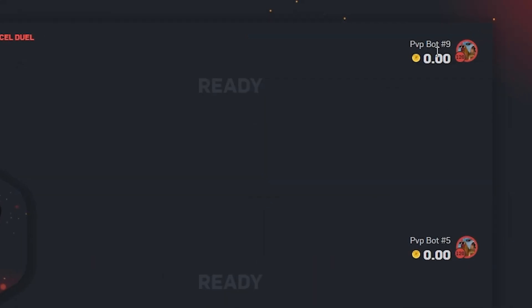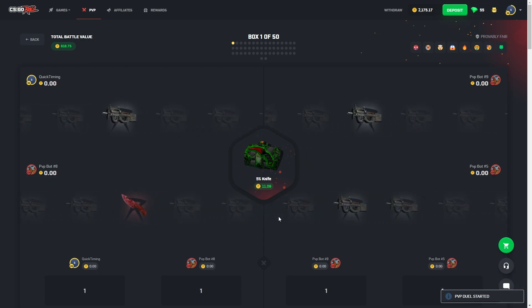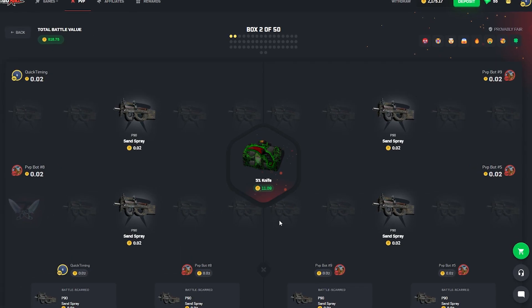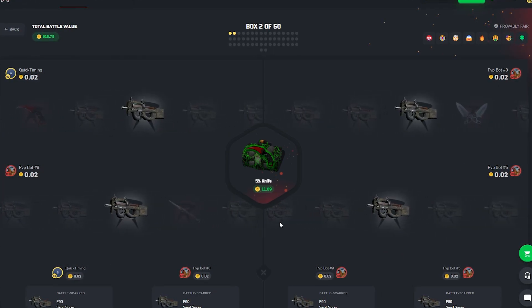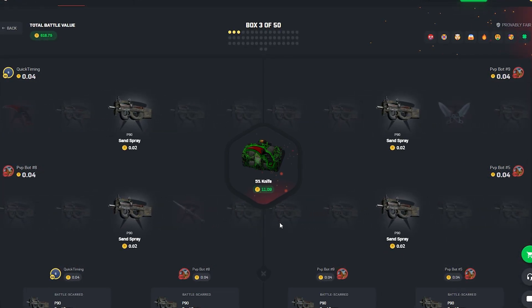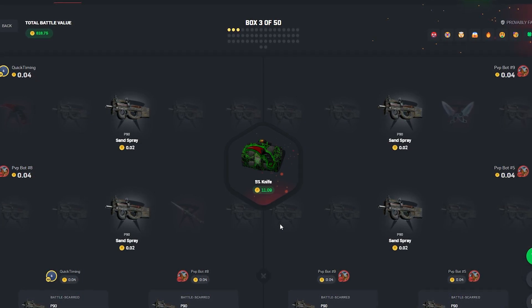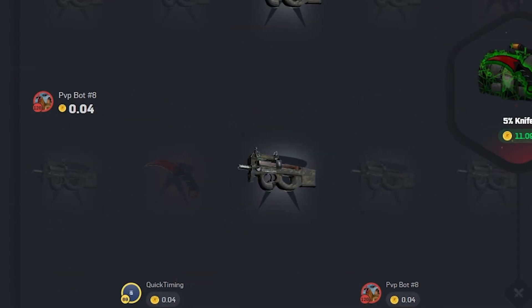We're starting out against bot 9 and bot 5. We're about to find out what bot we have on our team — bot 8. So very volatile battle. A bunch of 5% cases in here, and we do have some 10% towards the end. I don't know how much action you guys are going to get to see today. I'm hoping we're going to see a good amount because I decided to go for a team battle — overall, there would be more pulls and hopefully make it more entertaining.